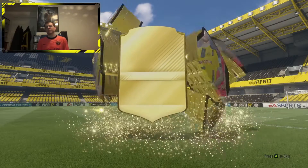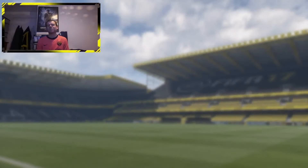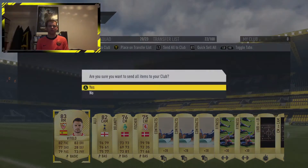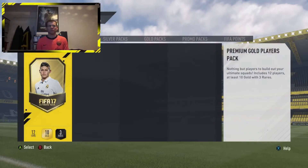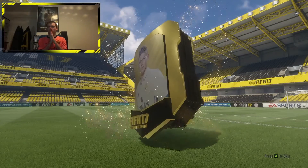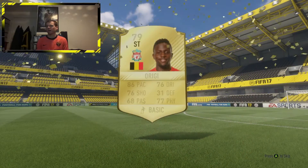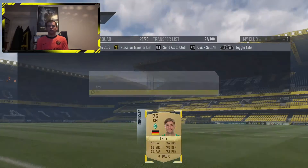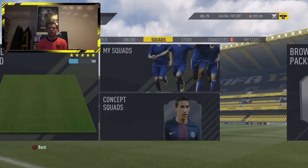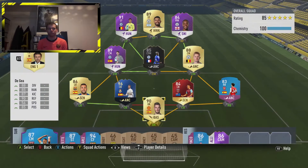Nope, come on FIFA please — am I asking for much? I just want one good card. I'm packing the Ali card again but I can use him. This is the last pack, come on. Oh, is that a pause? I thought that was a walkout or something — Belgium, Liverpool... I think I have him already. In the end they didn't really pack much.